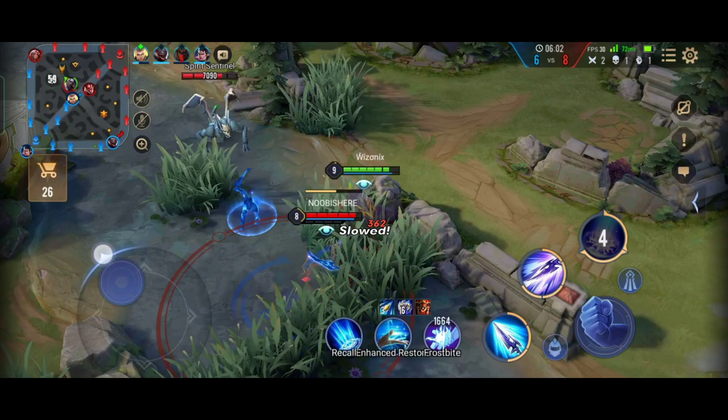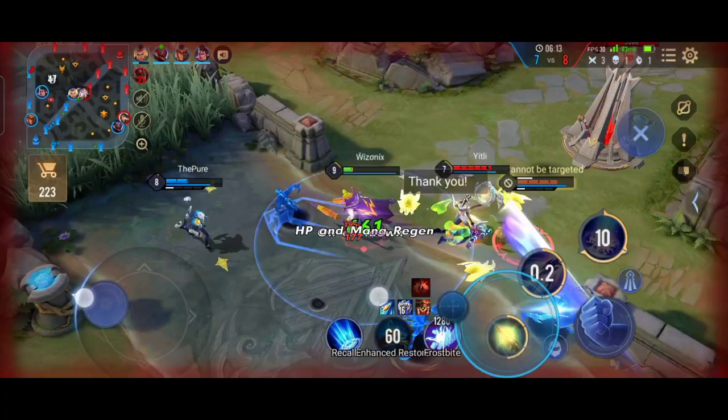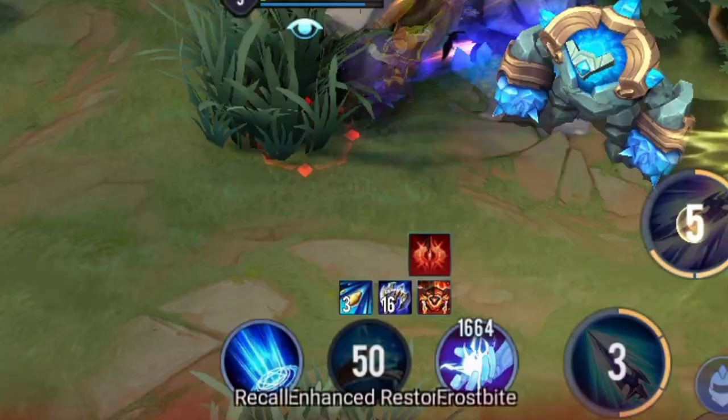Here we managed to get a very good kill on Flash, but unfortunately I got caught by Aurum's ult. Since Zephis has a really OP passive that gives a lot of damage reduction when his HP is low, I was able to survive without dying.